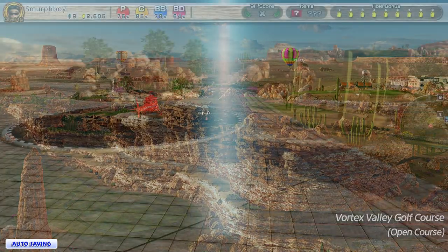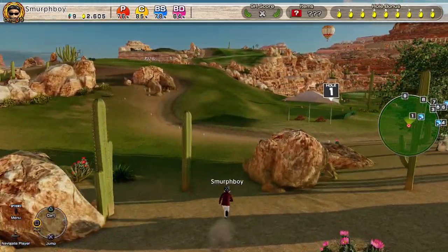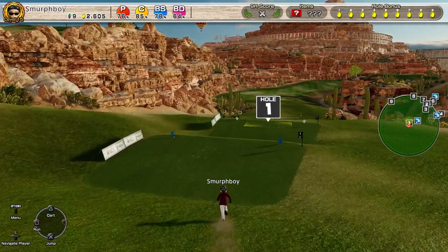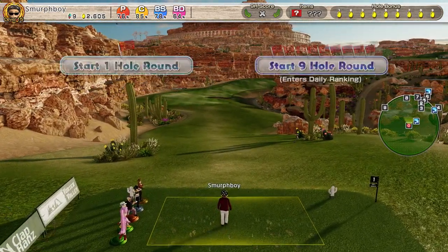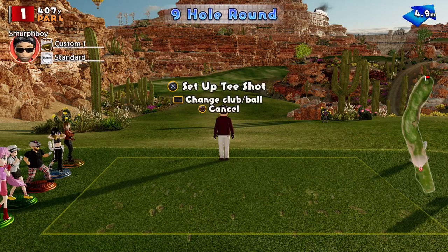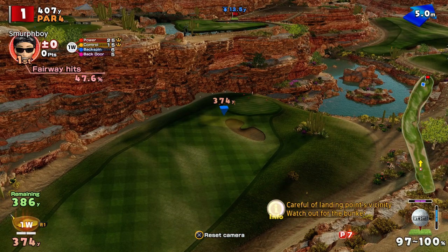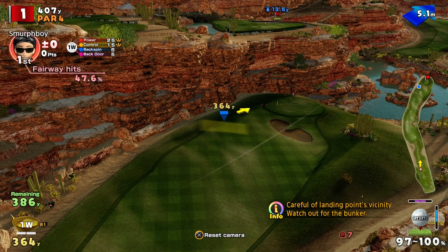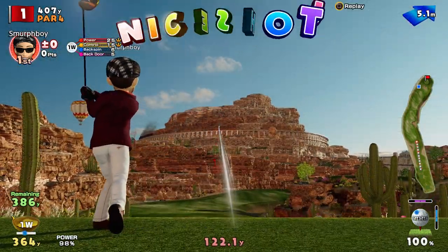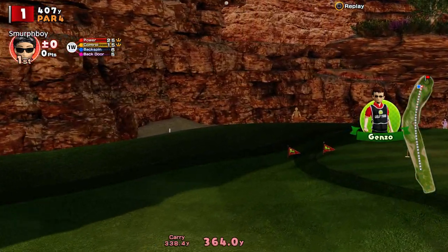Welcome back everybody, some more Everybody's Golf on PlayStation 4. We're going to play Vortex Valley today, probably my least favourite course. But I've got a terrible feeling that the next Final Fantasy themed international tournament's going to be on here, so I'd better get some practice in. I think we're playing regular tees and Mega Cups today, because it's the open online course. There's a fair bit of wind by the looks of things, and I just haven't really figured out the course management or the places you should play. The sloping fairways doesn't really help either.